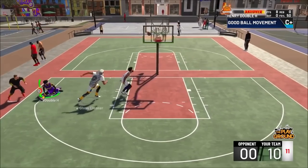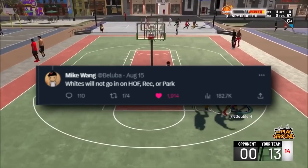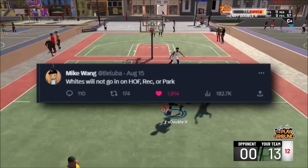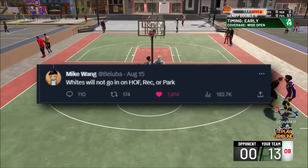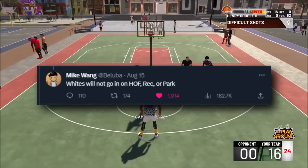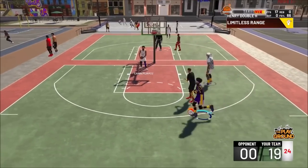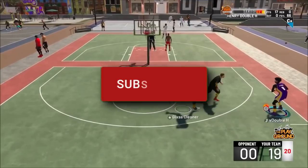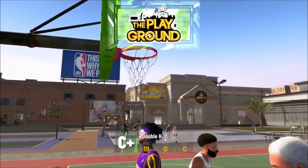Whites are confirmed to not go in at all in 2K24 — for rec, park, all of that. Before they were going in a little bit, but now they're not going in at all. This is a huge W in my opinion because it adds a big skill gap. Make sure you're subscribed because we're going to be bringing all the goods when it comes to jump shots — you're going to need a good one this year.